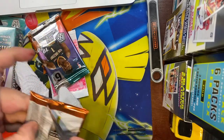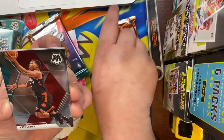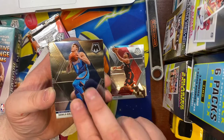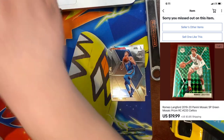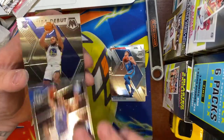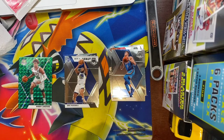It's harder to open the cards without this finger. Let's see who we got here. We have Terry Rozier, Kyle Lowry, Larry Bird, Danilo Gallinari. We do have a green rookie of Romeo Lankford, which is definitely a hit. We have an insert here of Ben Simmons Got Game, and we have an NBA debut rookie of Eric Pascal. Not bad for a first pack — we did get some rookie color with the Romeo Lankford.